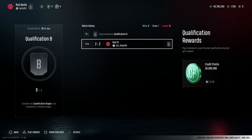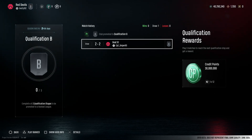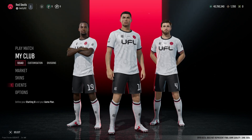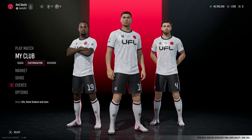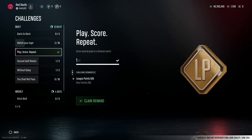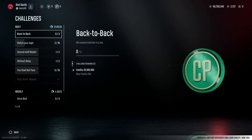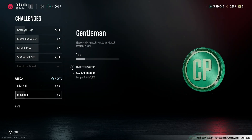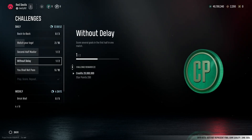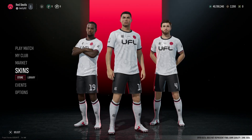Qualification B complete - complete all two qualification stages to be promoted to a ranked league. These are like placement games to see what division you get put into. In events challenges - play score repeat gets us 500 league points. Play several consecutive matches without receiving a card - one of five - no way am I doing that, although I didn't really slide tackle too much in that game.